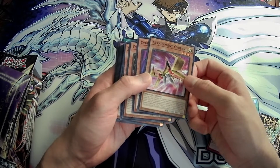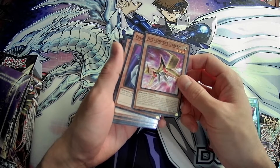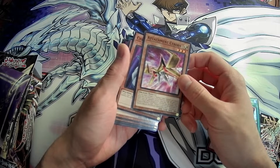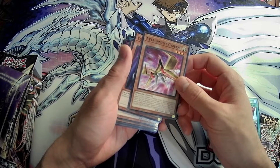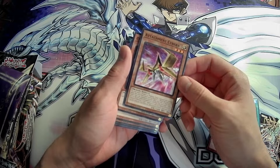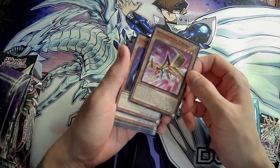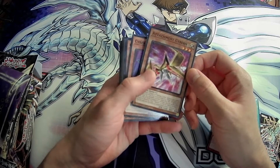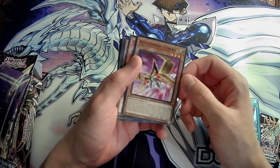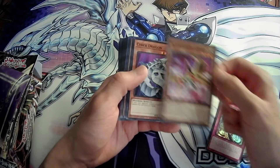Attachment Cybern is another new card. You can target one dragon or machine cyber monster you control and equip this card from your hand or field to it. While this card is an equip card, the equipped monster gains 600 attack. If this card is sent to the grave while equipped to a monster, you can target one other dragon or machine cyber monster in your graveyard and special summon it. You get a 600 attack boost on top of the 1600 attack if you equip it with a Cyberdark effect, which is pretty cool, but it doesn't actually do much — it's just a small attack boost.